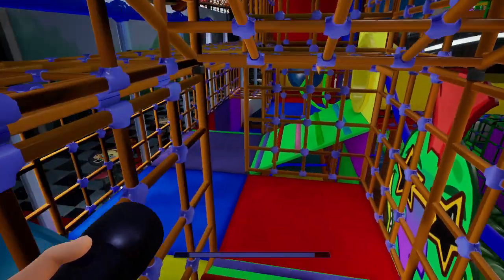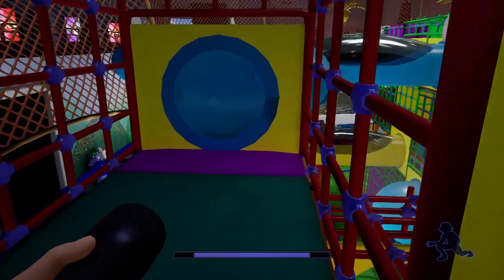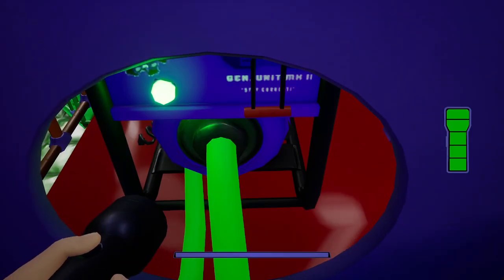Go up here into this blue tube. I like to jump on it so you can get in. Then run up here, and you'll see this blue tube — go inside of it, jump down here, and there's your second generator.